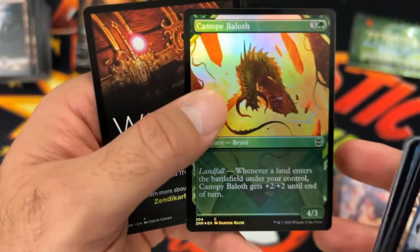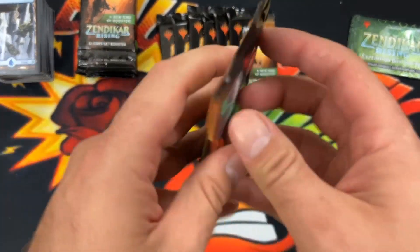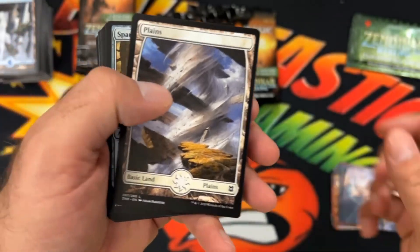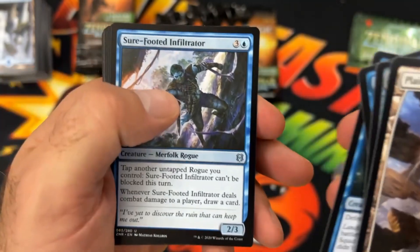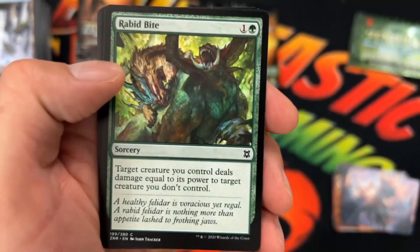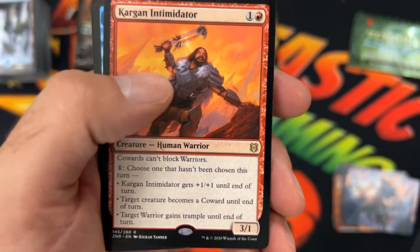Oh nice, and then Canopy Baloth Foil Borderless. That was a solid pack right there — we got Omnath, Omnath for the win. We got our planes. Sure-Footed Infiltrator, the Merfolk Wind Rider, the Necropot Borderless, Rapid Bite, the Squid again. Kerrigan Intimidator for a Rare hit. And the Squid in Foil. And then Anointer Priest with a List hit there.